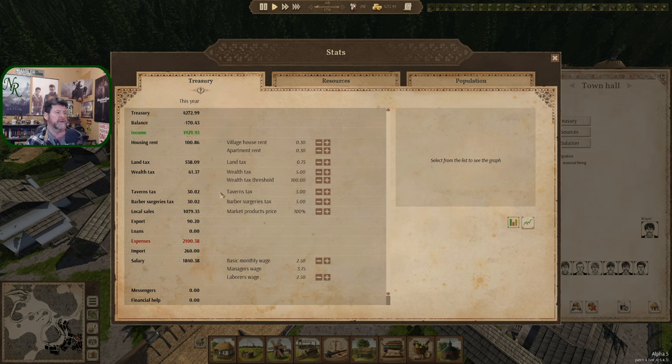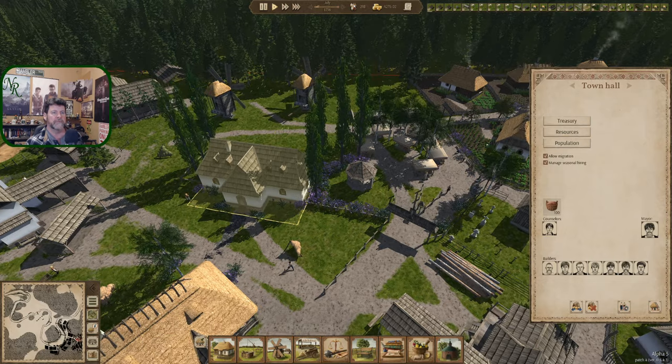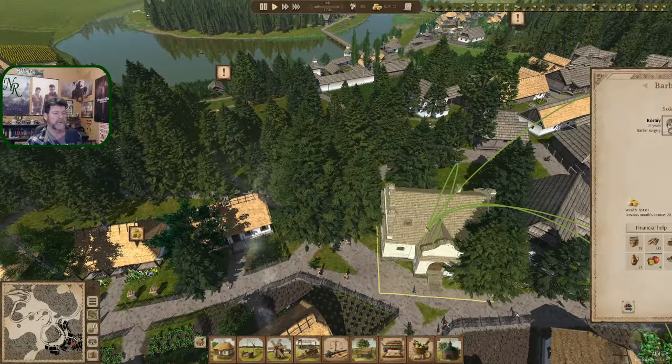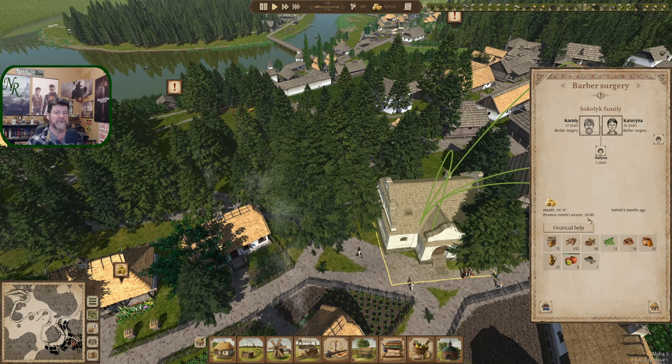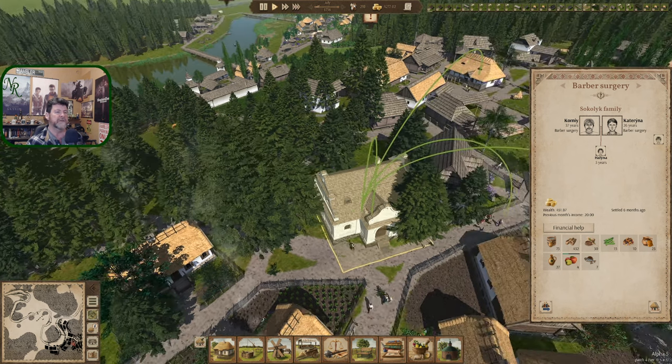Treasury: expenses of 21, income of 19. The two taxes — tavern tax five, I assume that's five per month, not a percentage but an actual quantity of money. So five gold per month coming in. The surgery could probably handle a lot more, like 20 a month. Previous month's income is 20 gold; when I checked between episodes the previous month was 10 gold. So 10 to 20 coming in a month.